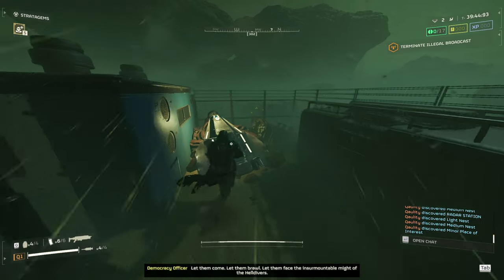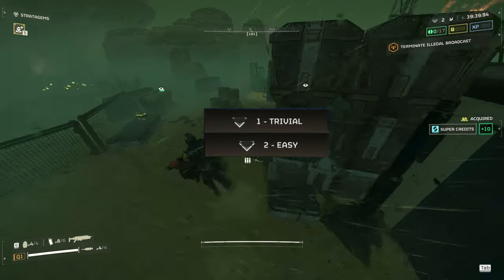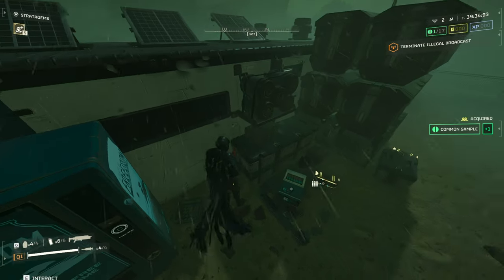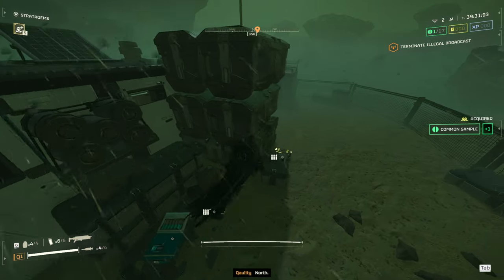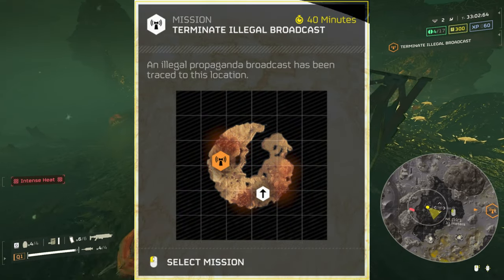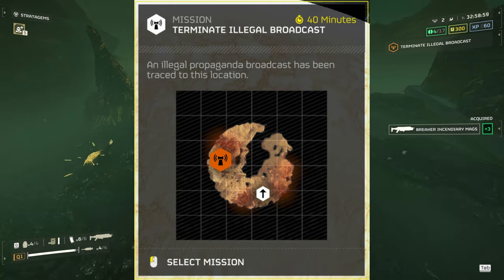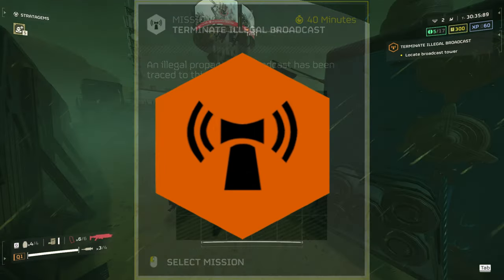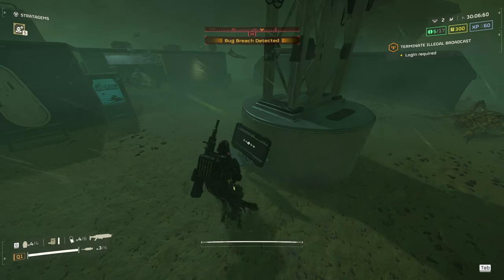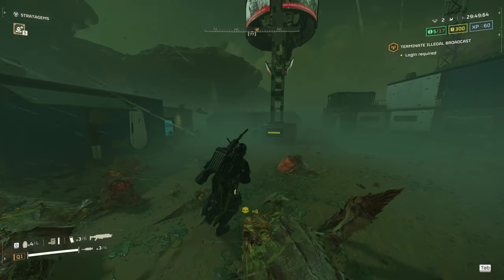For starters, this mission is only available on difficulty levels 1 and 2 as a primary objective. Once you get to higher difficulty levels, this will just show up as an optional objective, but it will function in the same way. So the mission text reads that there is an illegal propaganda broadcast traced to this location — this location being the orange marker on the map. The Terminate Illegal Broadcast tower has a terminal at the base that you can punch in a code to shut it down.